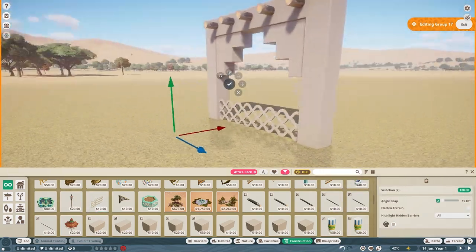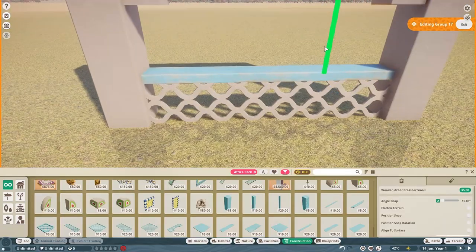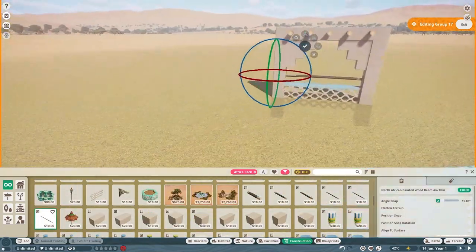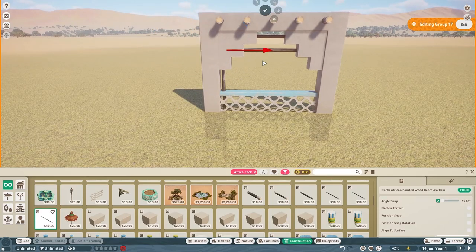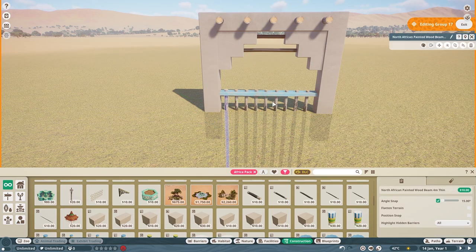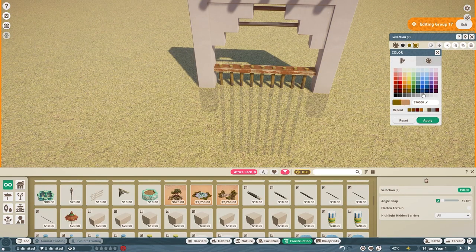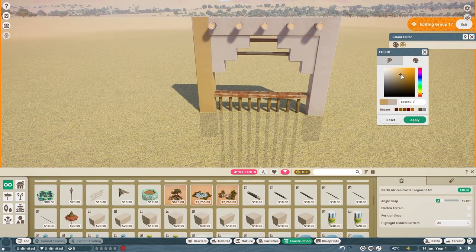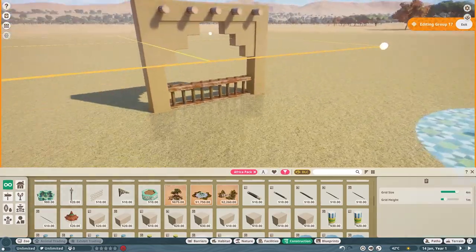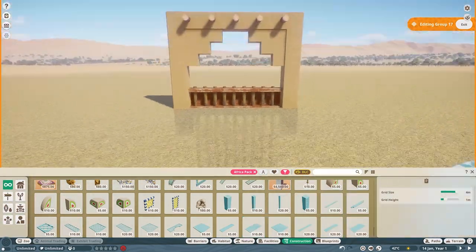The footage you're seeing here was basically the first time I opened up the pack and was looking at all the new pieces, so I was trying to play with as many as possible and just explore. That's why you see I have the Africa pack filter on - I only wanted to see the items coming with the game. Originally I was making this habitat for the meerkat because I really wanted to build for the meerkat first and release a meerkat habitat on launch day.